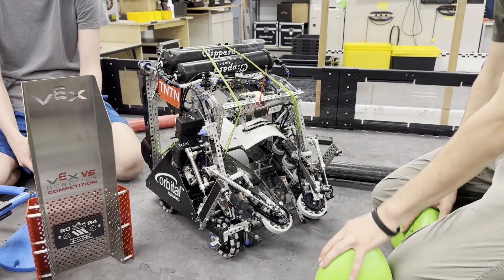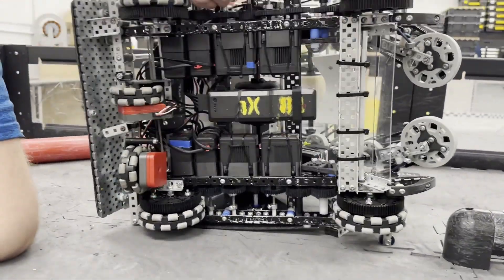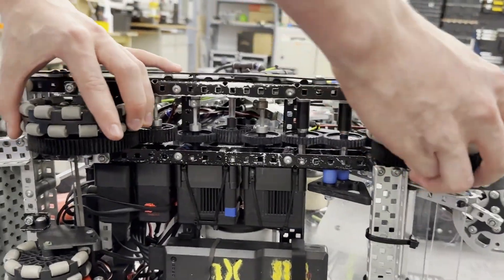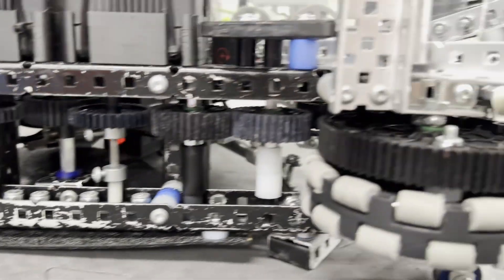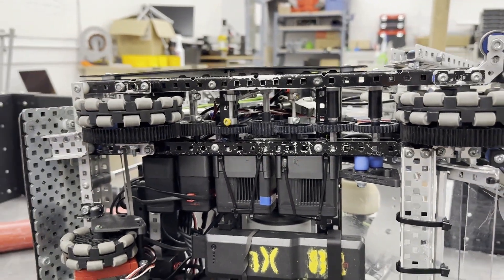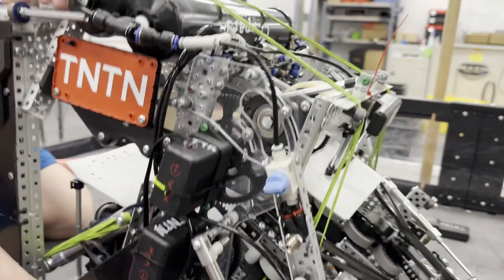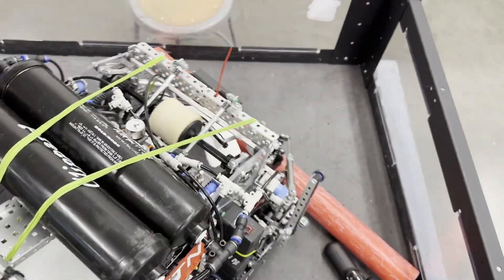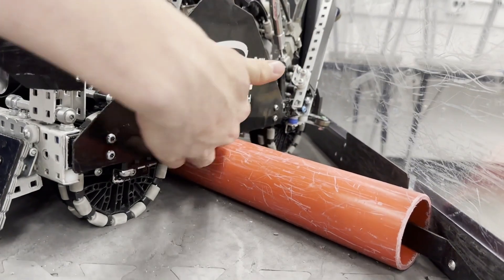Let's do that drive base reveal. Real nice drive base — a lot of clearance here. 257, 4-inch wheels, 8-motor. A fast drivetrain, as is meta in this game. Got all the gears — nice 36-tooth gears all the way along. All this clearance is so we can go over into this corner, just drive right in, and do whatever we want without scraping.